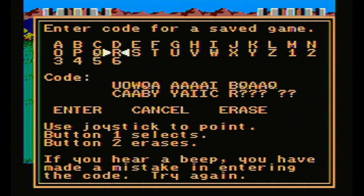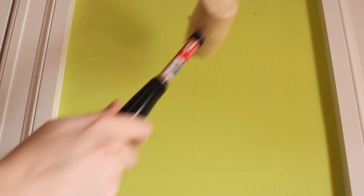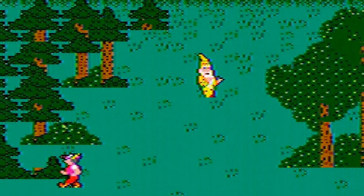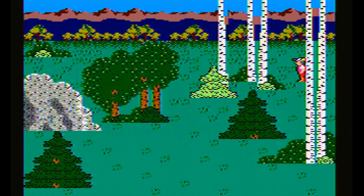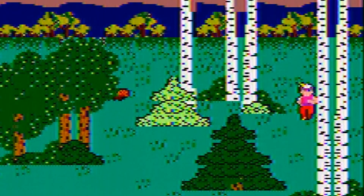Rocks defy gravity by rolling uphill and even falling a short distance will kill you. Good thing we have those handy save codes. The enemies aren't their usual selves either. The so-called Wicked Wizard looks like he's eaten one too many bananas, and the thieving dwarf looks like Cartman from South Park.